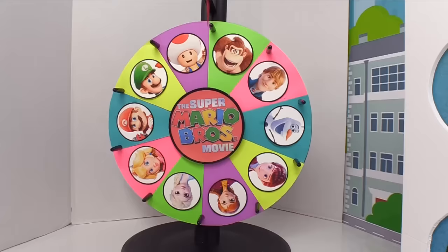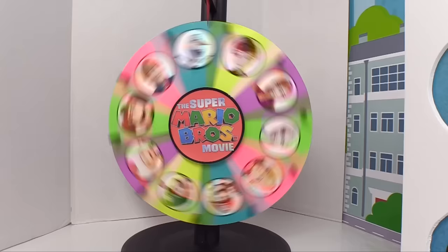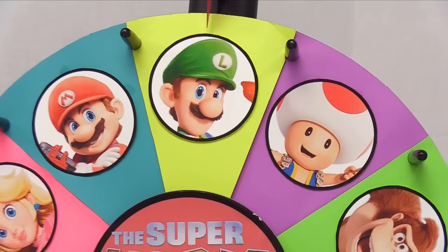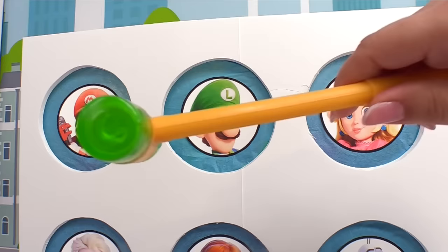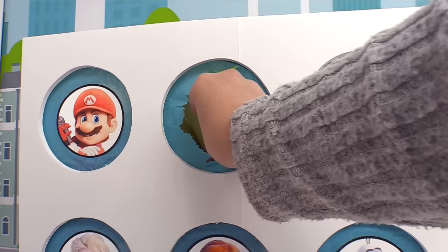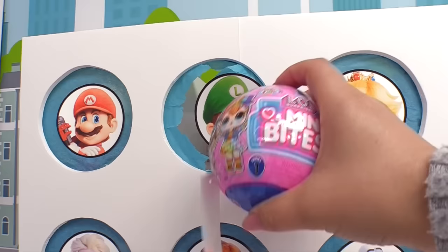It's time for round number two. Let's see who will win this round. Here's another score for the Super Mario team — we landed on Luigi. Let's see what he's brought us. Looks like Luigi's brought us a green barrel of slime, and there's more stuff — some face stickers so we get to make Luigi's face, and one more thing: an LOL Surprise Mini Bites.